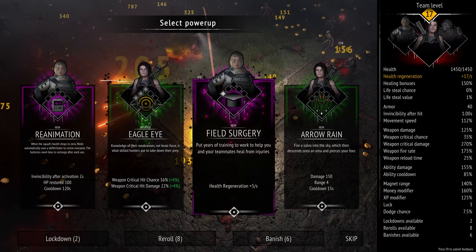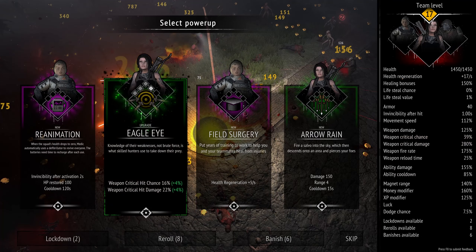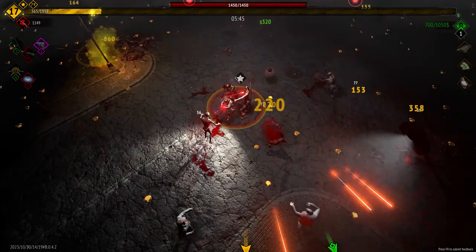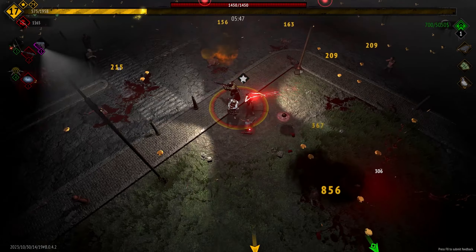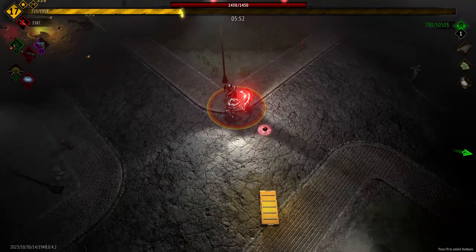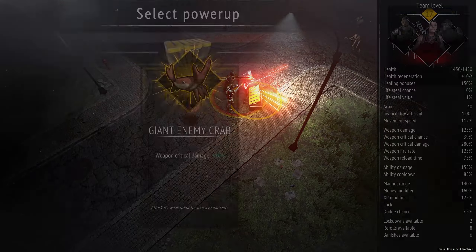We'll take another Eagle Eye so we can continue to work on our main weapon damage. As I was saying, the Medic kind of let you cheese things pretty well, because the Medic has — we'll take weapon fire rate plus five and armor plus five, that's fine. We're definitely going to be getting hit here before long.